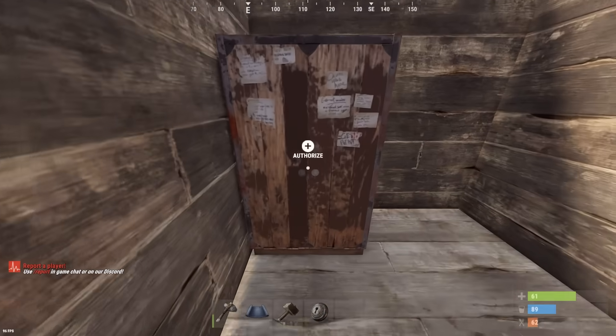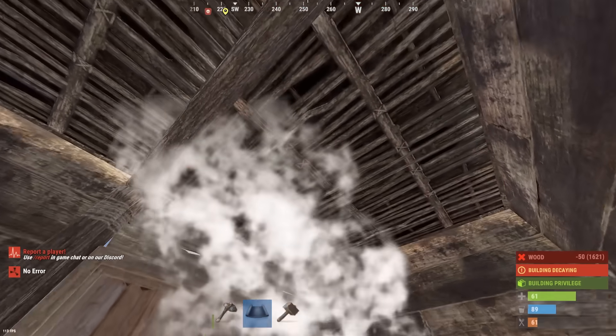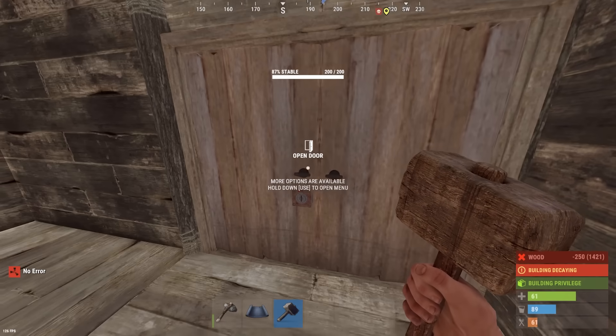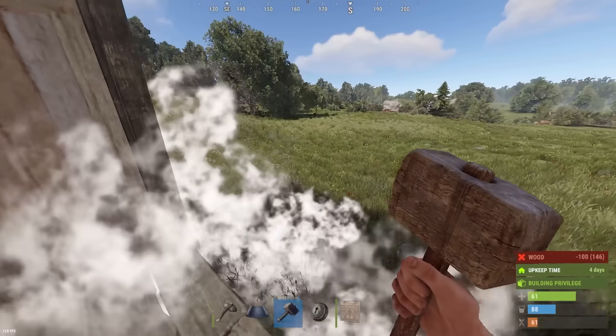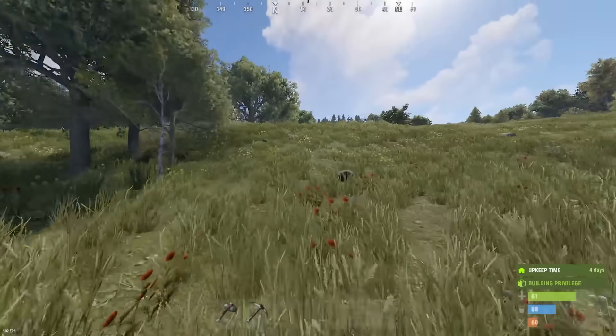Door on. TC down. This is probably my fastest start. I'm proud of myself. Oh no, I've made that twig, haven't I? There we go. All we're going to do is just farm up some wood, farm up some nodes, and then we can start building.